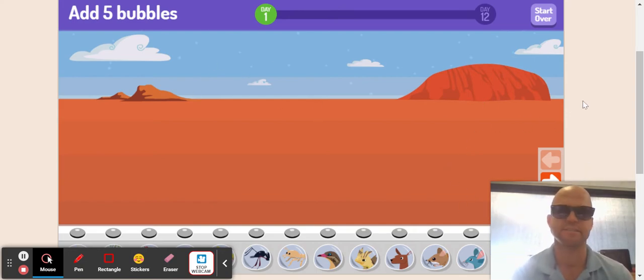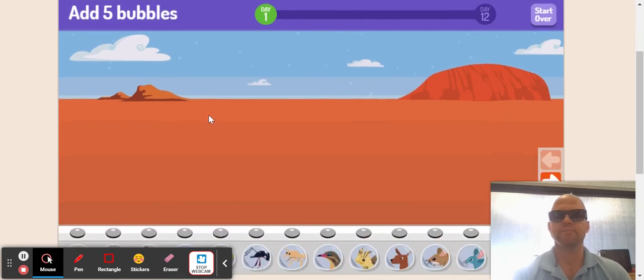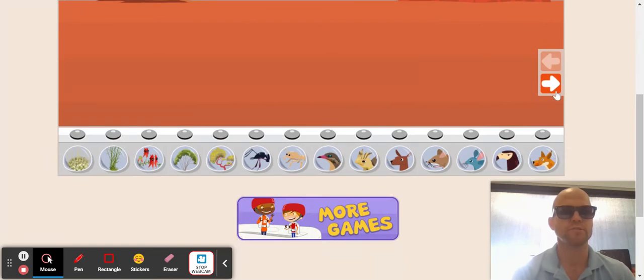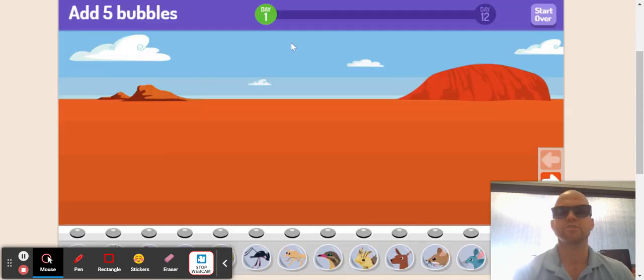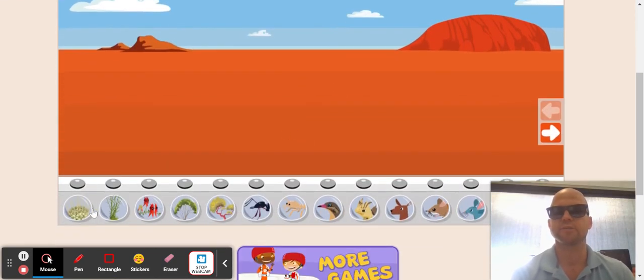Today we are on pbskids.org. We're playing a game called Feed the Dingo. Essentially, we're in Australia. We need to build an ecosystem. Down here are all the things we can put in our ecosystem, starting over here with the very simplest stuff — plants — all the way to right here, which is the dingo. Each turn, you have to make it 12 days, and you try to build your ecosystem so that the dingo can live in it by day 12.